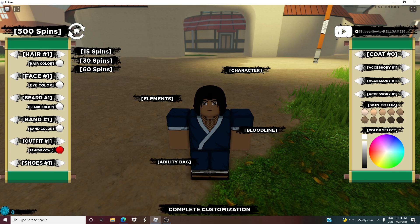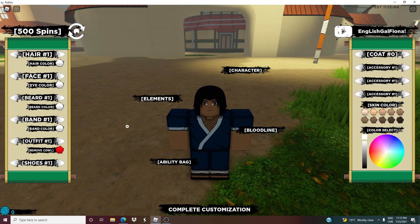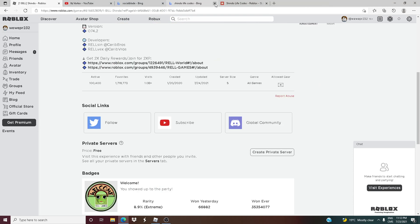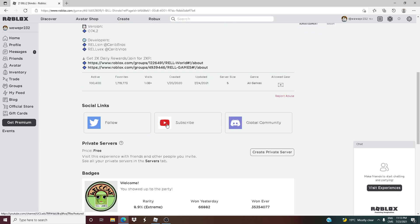RELLcoin exclamation mark. And yeah guys, that's how you can get 1,000 spins in Shindo Life. Also, if you guys want to know how to get all these codes, what you gotta do is simply go to the Roblox Shindo Life game, and then after, scroll down and you can see the social links.